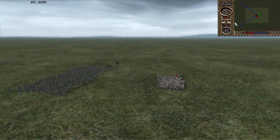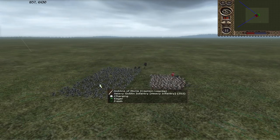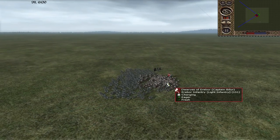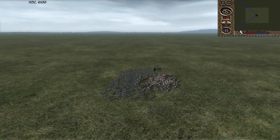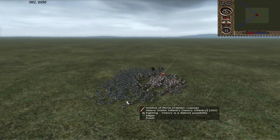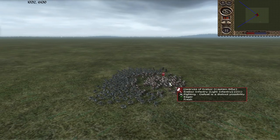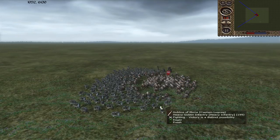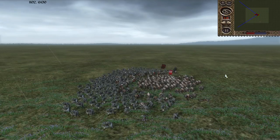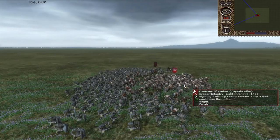We're going to start by seeing Erebor infantry against the Heavy Goblin infantry. They have pretty much equal stats, and we have now put the dwarves in the shield wall. Next we are going to test how this will perform against the Heavy Goblin infantry without the shield wall, so we can see the difference between shield wall and non-shield wall with the same units in the same situation to really portray statistically how this will work out.